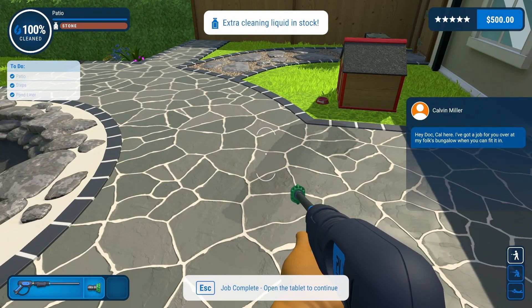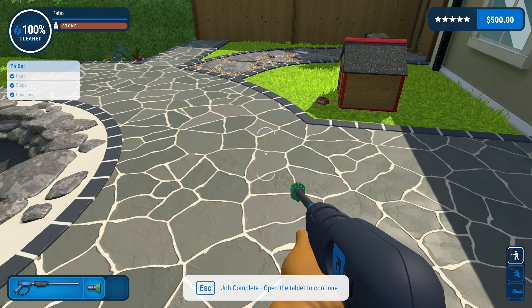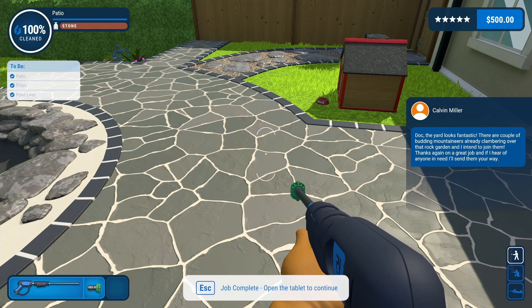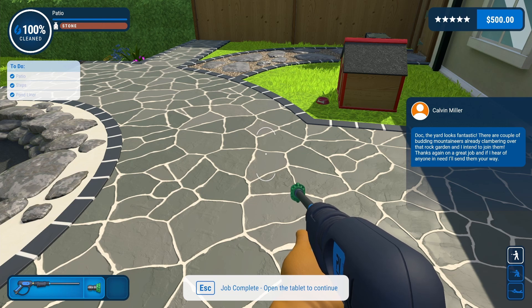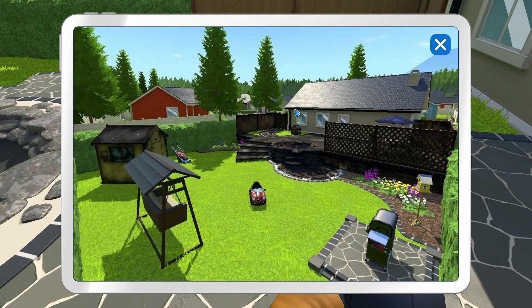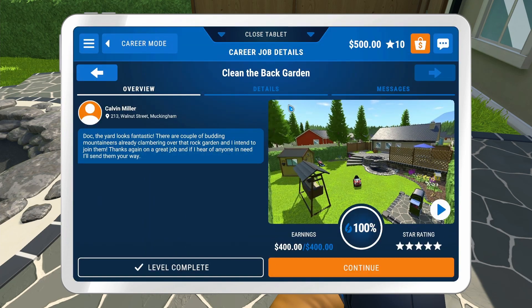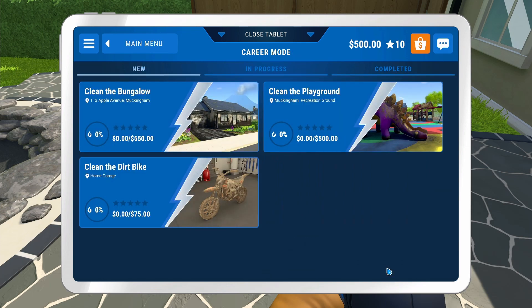Message from Calvin: hey doc, I've got a job for you over at my folks' bungalow whenever you can. The yard looks fantastic. That is looking really good - a lot of work but it's looking pretty nice. Let's get out of here. What do we got next? We can clean the bungalow, clean the dirt bike, or the playground.